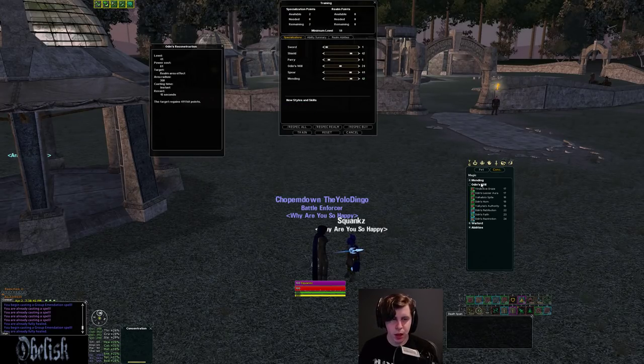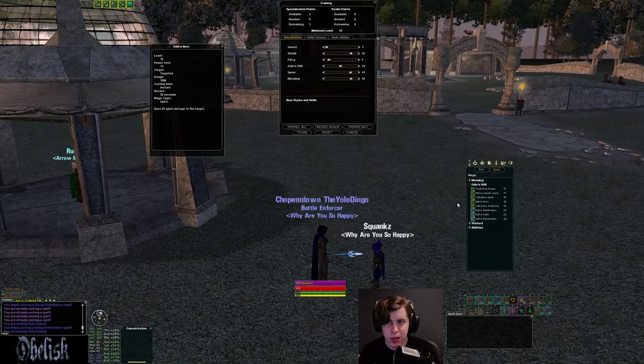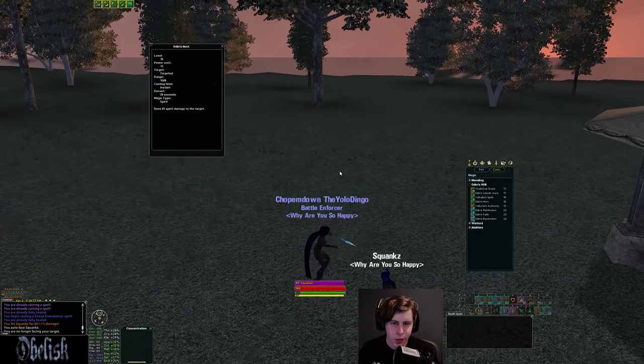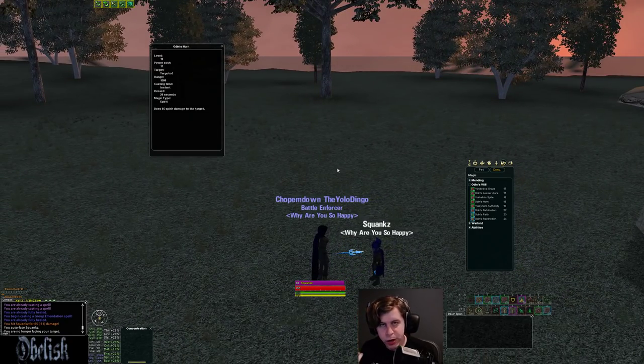Next we'll look at Odin's Will, specifically the lower level spells. First, you get a single target 1500 range, 20-second reuse instant DD. Mine hits pretty weak, but with more Odin's Will spec you'll hit harder — reuses and all that stay the same. It's great for interrupts, which is how I mainly use it in this spec, especially in groups — just using it to interrupt a healer or caster.